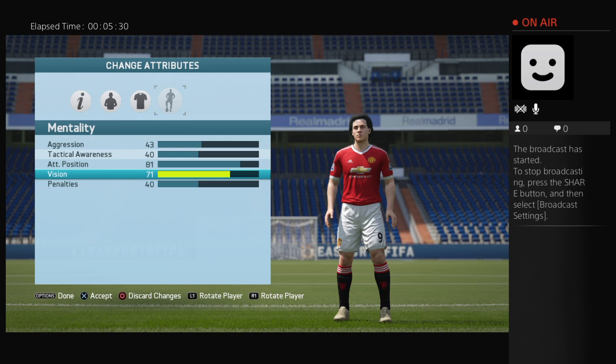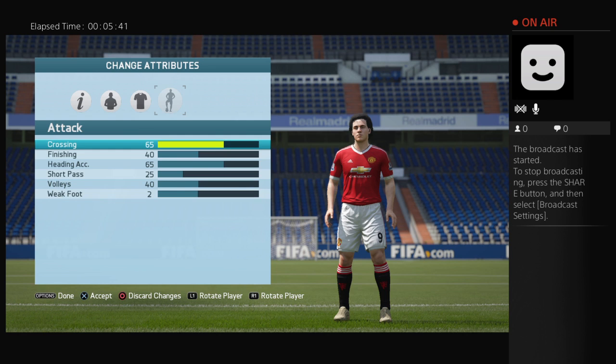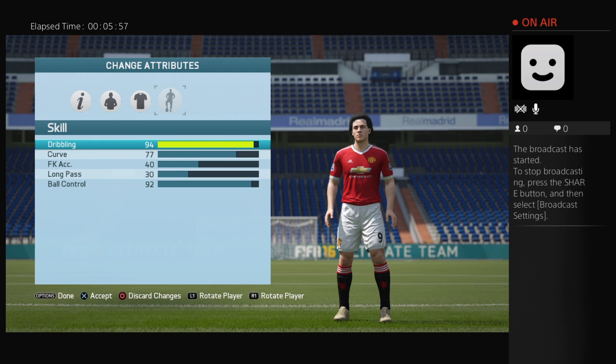Now technical stuff: ball control is 91, crossing 83, curve 77, dribbling 94, finishing 81.